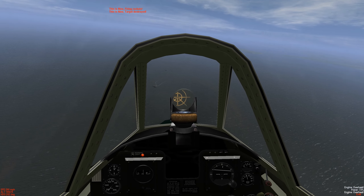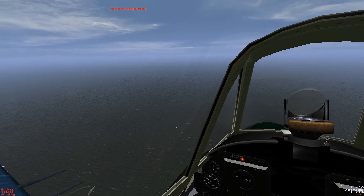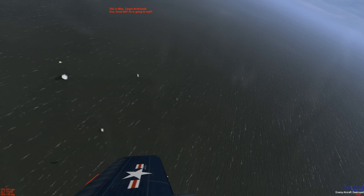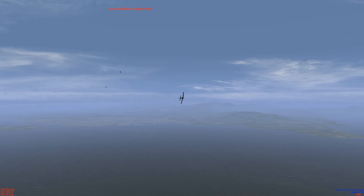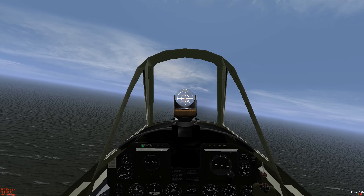We got him on a negative G — put our gunsight right through his flight path. Splash enemy fighter. Keep going down. Since we got battle damage, we're going to take it back to the boat.